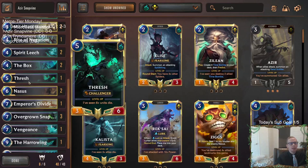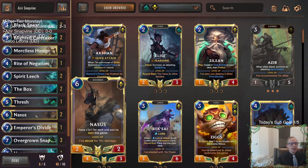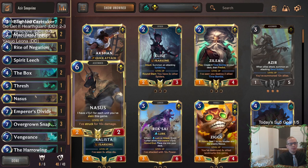We have some Threshes in here because Thresh can see six units die pretty easily, and it's also going to help control the board, slow the game down, and get us to the Overgrown Snapbinds. We have Nasus because we should be slaying a whole lot of things. Each time the Snapbind is in play and kills a follower and puts in a new Snapbind, that counts as a slay — so we can get lots of slays for Nasus.